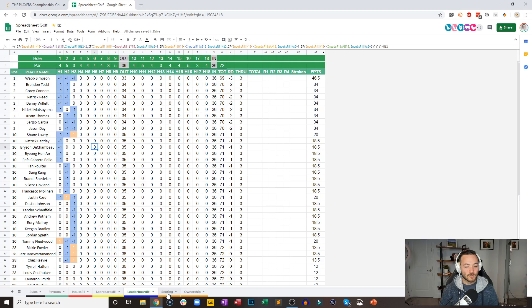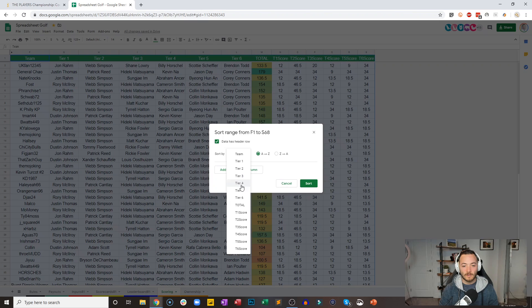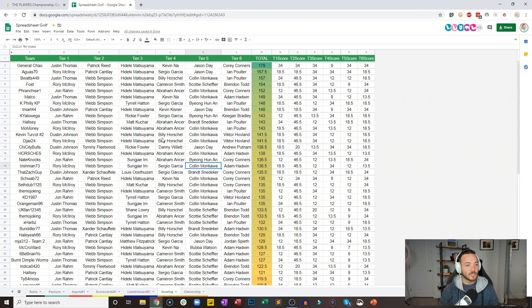Let's head over to our scoring spreadsheet. UK fan has already dropped out of the lead because of that Lowry bogey. General Chow, Justin Thomas, Patrick Reed, Hideki, Kevin — not Jason Day — Corey Connors, 179 points doing well.